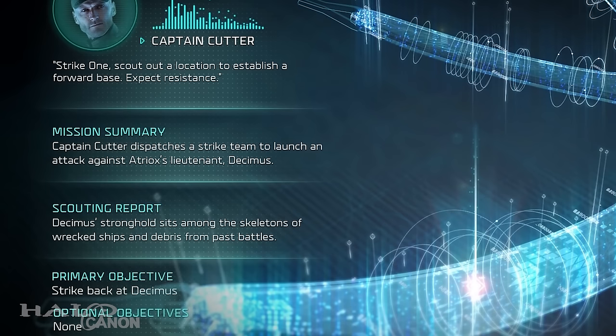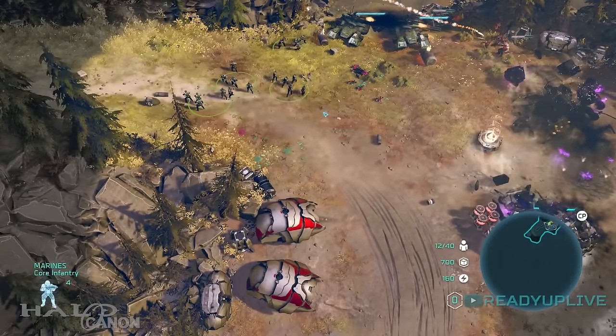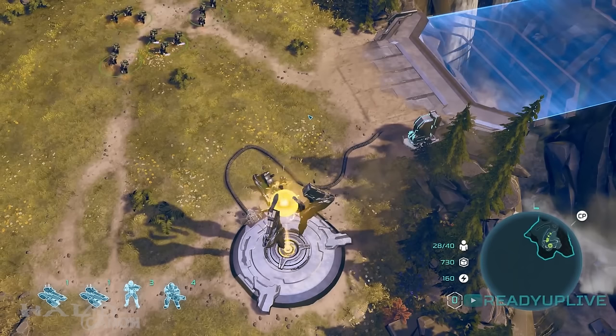The mission screen goes on to explain that the Spirit's forces are taking on Decimus, Atriox's lieutenant, who has set up bases among the Covenant wreckage. As the UNSC forces strike out destroying enemy outposts, they come across their first energy node. Dr. Anders notes that the Banished are using them to draw power from the Ark, giving us one of our first looks at what the Banished are actually doing there — though I highly doubt power is their only concern.